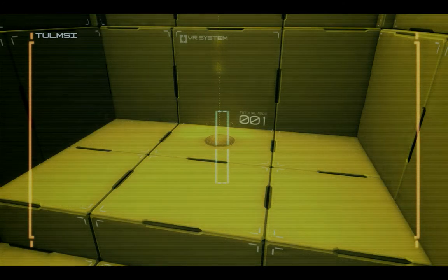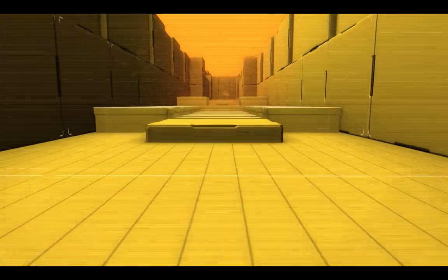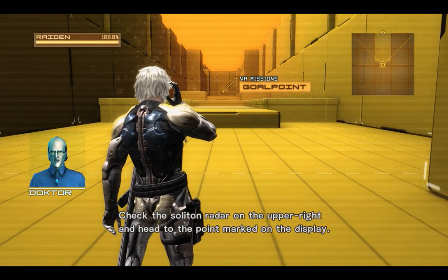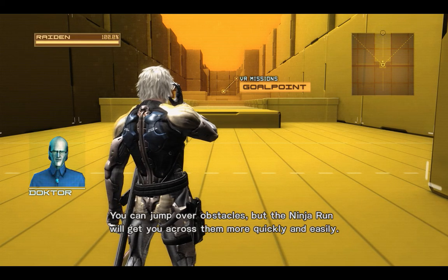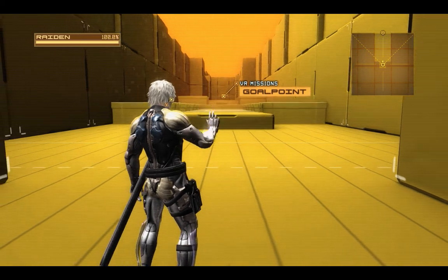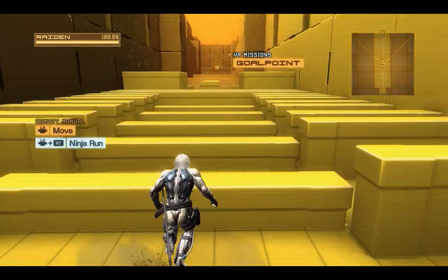I'm doing the tutorial because I don't know if the controls are different, which I bet it's the same tutorial. But still, I wanna know, because this game is so precise. We're going with a quick warm-up, shall we? Check the radar on the upper right and head to the point marked on the display. You can jump over obstacles, but the Ninja Run will get you across them more quickly and easily. I'm just gonna jump it. This is much faster — no, not really.